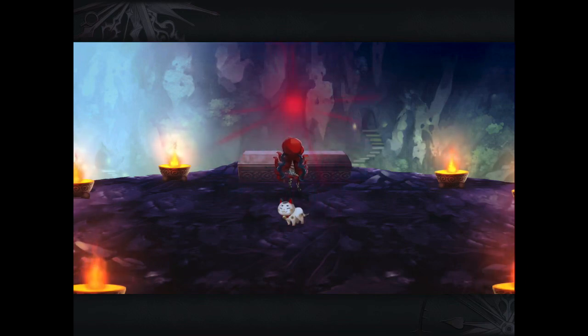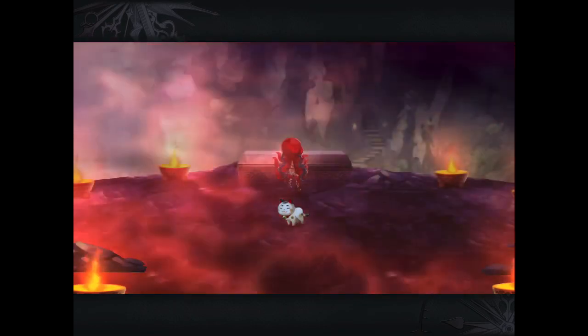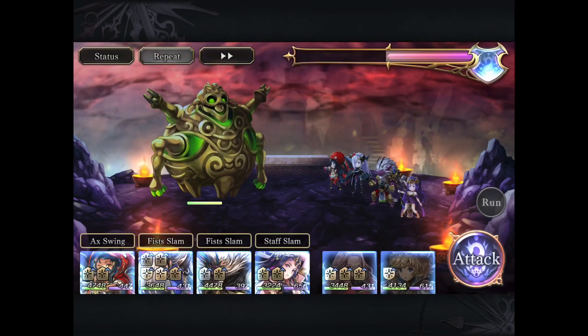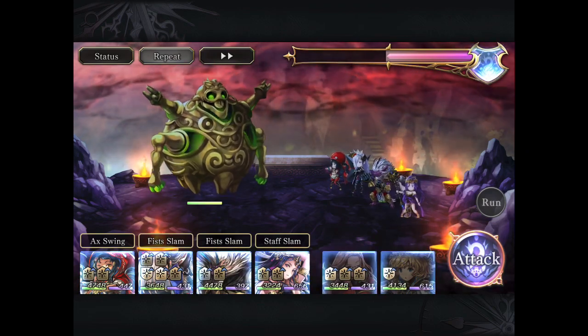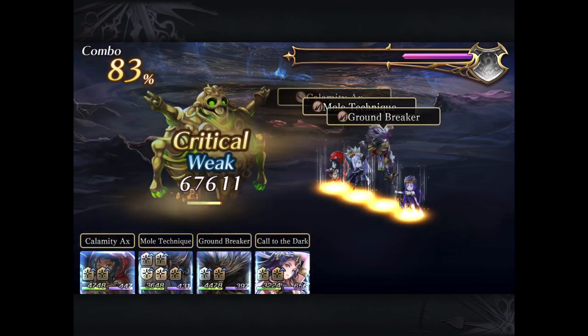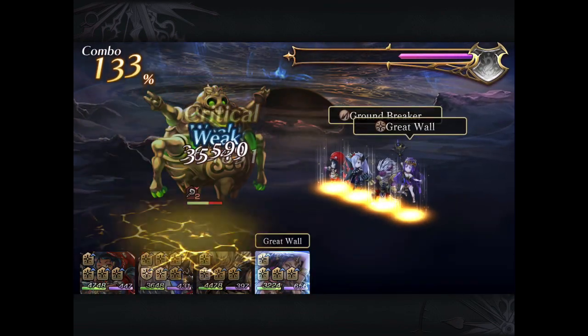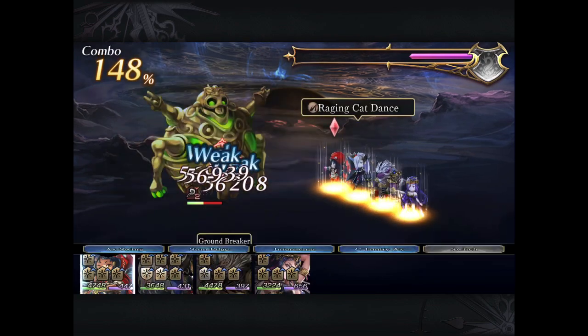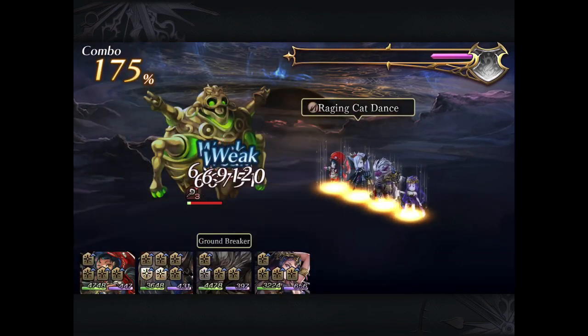Now, Menreiki has a number of different forms. It starts off with a very large single form, and afterwards it can split into two and then split again into four. My loadout is an all-earth-based DPS team. We're going to start with the front floor, not using Mary — we're just going to use a half AFR and just slaughter it.